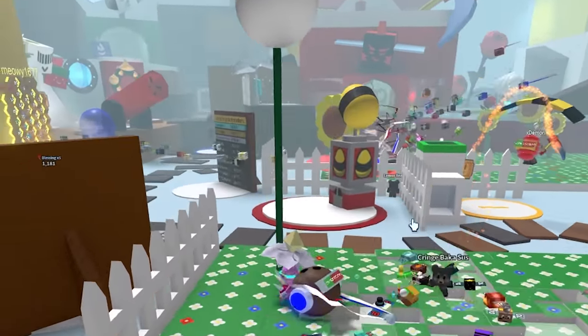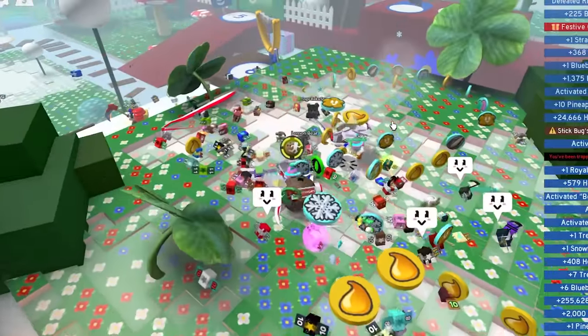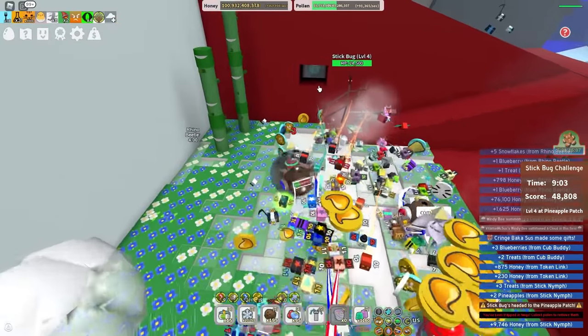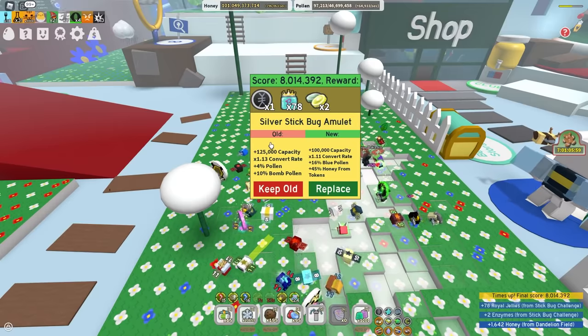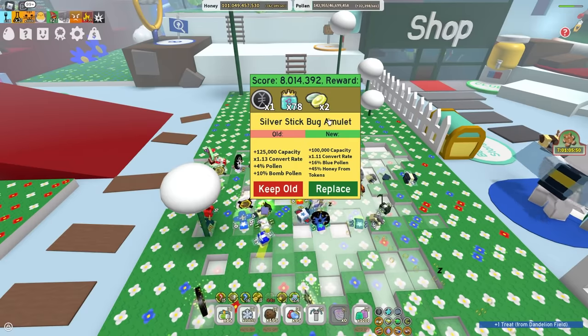Now they want to do the stick bug challenge. Guys, I need snowflakes. Oh, it's the festive stick bug — I'm going to get a lot of snowflakes from this. Speaking of the festive stick bug, I'm kind of close to beating it. I just have to farm a lot in the pineapple field and somehow defeat an epic mushroom in the sunflower field. That's probably not happening. And we're done with the stick bug. I really like this plus 45% honey from tokens. I'm going to try it out. I can always kill a stick bug later.